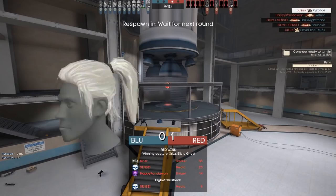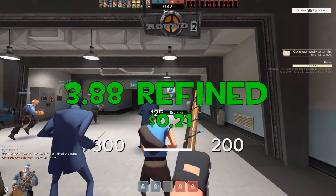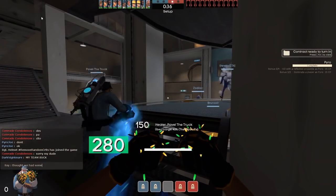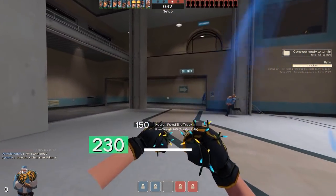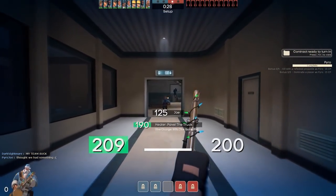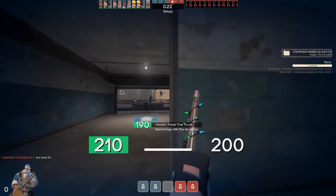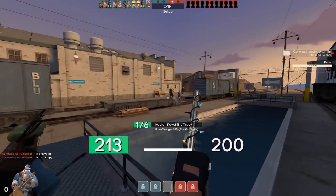The hat we're going to be using is the Hero's Tail for 3.88 refined or just $0.21. When you're working on a $10 budget you really can't splash out on cosmetics — there's a genuine Hero's Tail for nearly a key, so just get the standard Hero's Tail for 3.88. There are a lot of very cheap hats out there, and I went for the Hero's Tail because it's a really nice cosmetic that fits perfectly into the loadout.